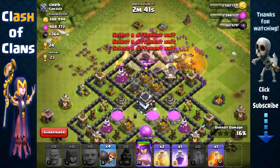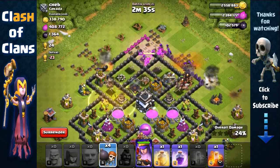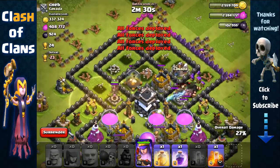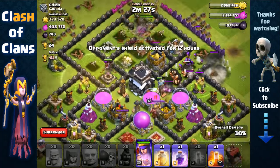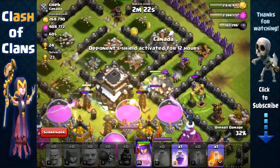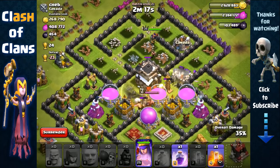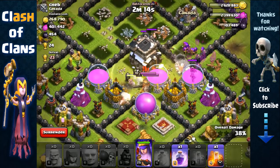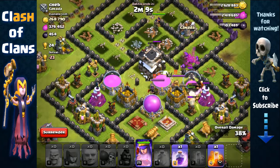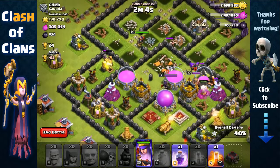We use a Heal spell on the Hog Riders moving left to keep them going. On the right side, the other Hog Riders are removing defenses with assistance from Giants and Archers — though there was a Giant Bomb which lost us some Archers. Our Hog Riders have made it to the core, so we use another Heal spell on the Giants and Hog Riders to remove the Teslas inside. Our Archers are attacking the Elixir Storages behind the Giants, and the Archer Queen will get the other Elixir Storage right afterwards.